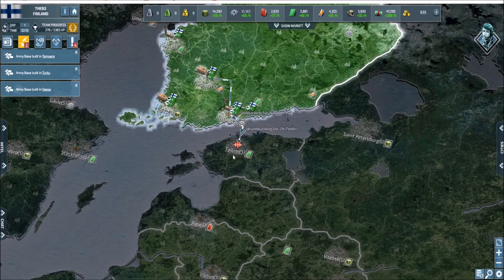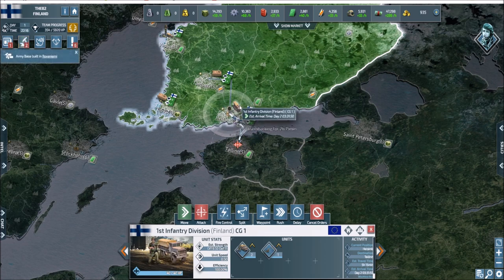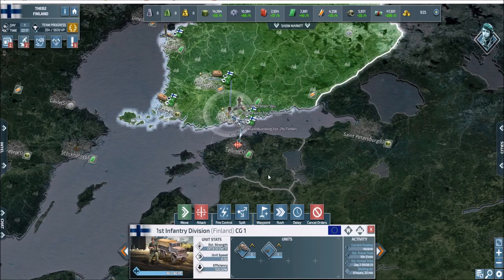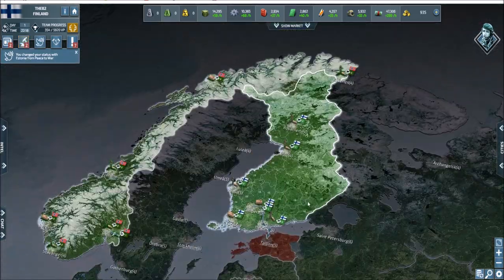I'll show you what happens when you set a delay. If I hover over, it's going to be 6:10 and 20 seconds. So if I bring this unit and I want to use him too, I'm going to set a delay on him and go to arrive at 6:10. I'll slide it down and set delay. Now both units arrive at the same time — we have one big stack there and we don't take as much damage. We'll get this plane in the air and patrol it.